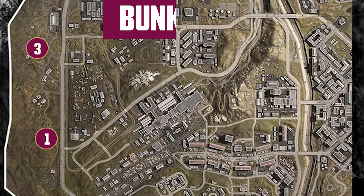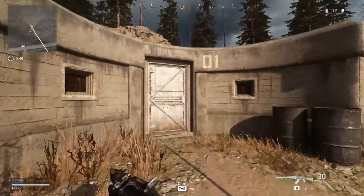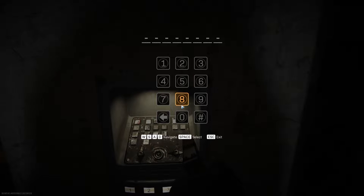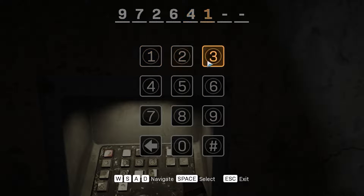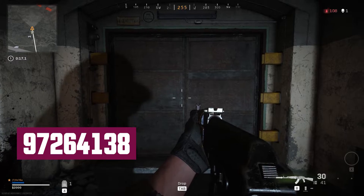The first passcode bunker we'll look at is Bunker 1, which is located just southwest of the Boneyard. Inside the main entrance, you'll go down deeper until you hit a reinforced door with a keypad by the side of it. Open the keypad and type 97264138, then press enter access code with your action key. This will release the secured iron bars, allowing you to head inside and get rich.